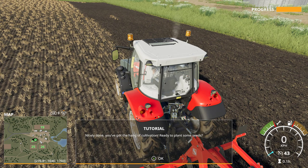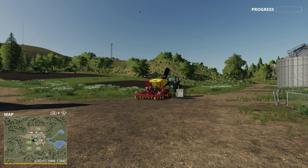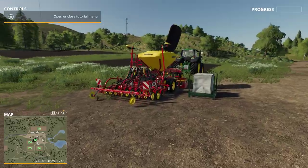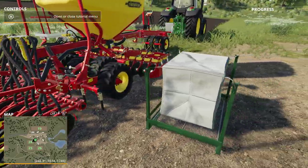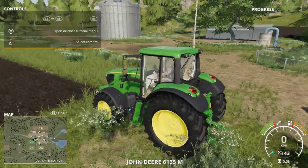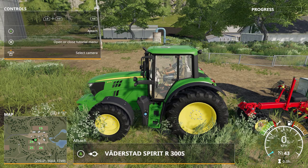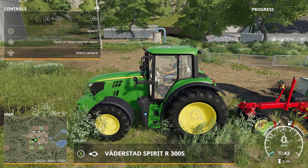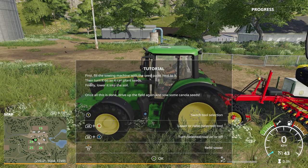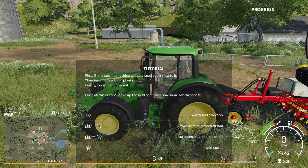We got the hang of cultivation — ready to plant some seeds. We have now loosened the soil and now we can sow. Get in the tractor and attach the tools. Here is the sowing machine and here are the seeds. We drive it backwards and you see immediately at the bottom of the screen that we can attach it. We first have to fill the machine with seeds — these are all canola seeds.